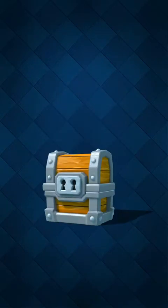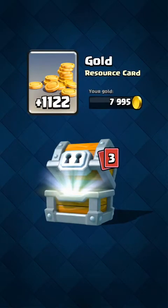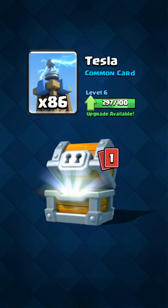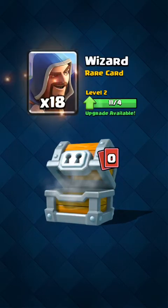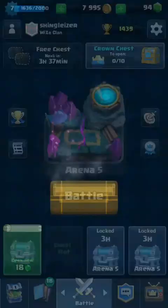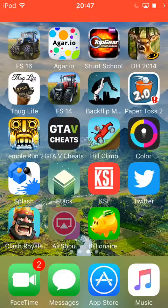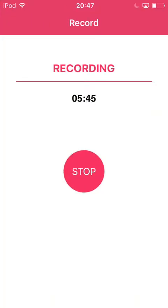Now let's get the main giant chest open. We got 1000 coins — not too bad. Fire spirits, 86 Teslas, and 18 wizards. Not too bothered with that, but it's a chest at the end of the day. If you enjoyed this video, please leave a massive like and subscribe for more content like this in future. I'll see you guys in the next episode — peace out!